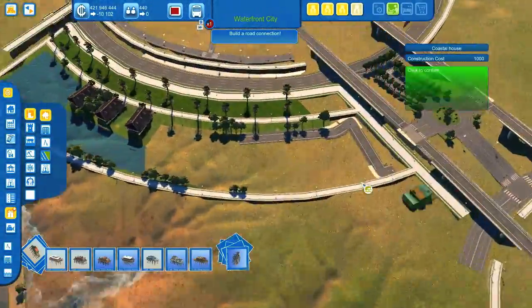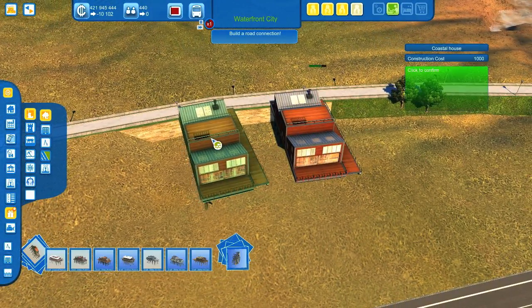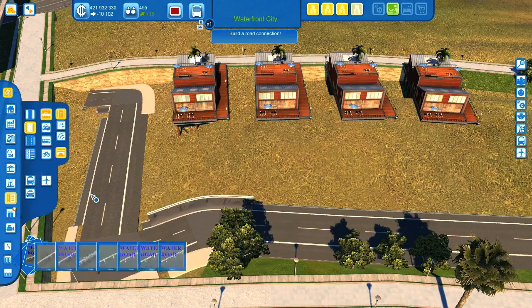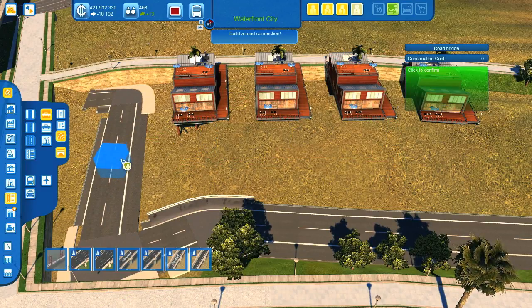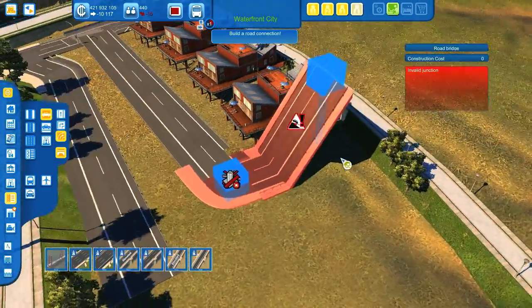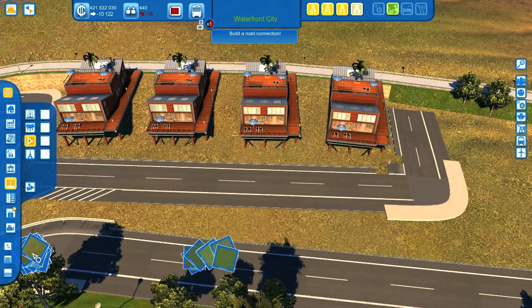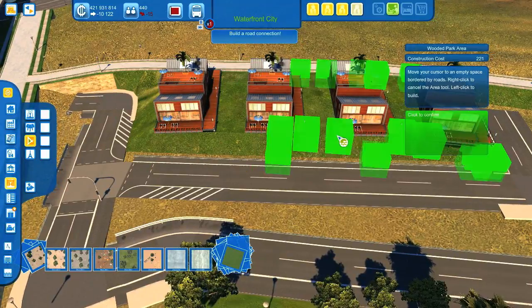We have some green here between them. Let's add these buildings — four of them. Interesting. Let's do this again — use the elevated highway to lower the terrain along these houses. Try to get as close as possible to this slope. Now we can use the decorations tool again, but let's use this one with trees.